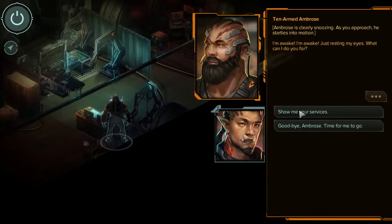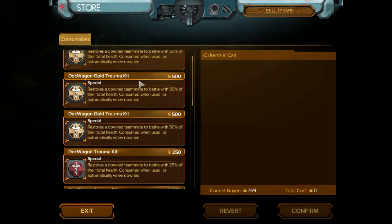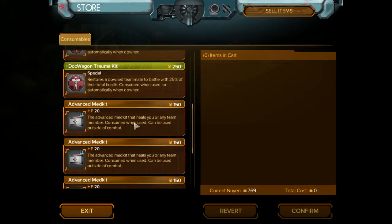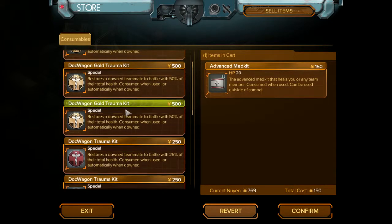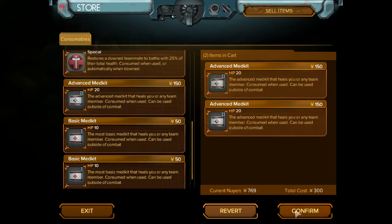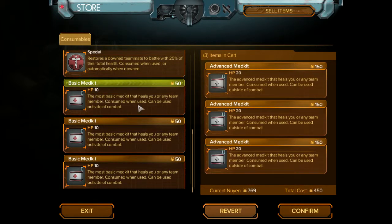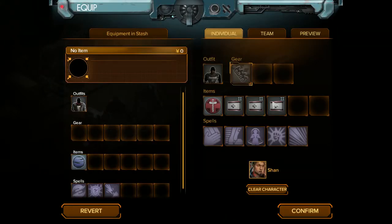Okay, Ambrose, I need to see your services. Dock Wagon Gold Trauma Kit - just need some medpacks. We've got one trauma kit already. Let's go for three advanced medkits and we should be good. We have room for two more, but I don't foresee us needing them.